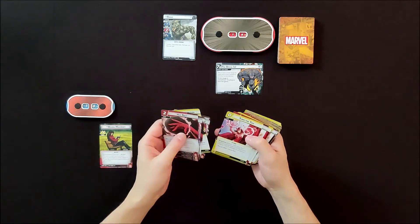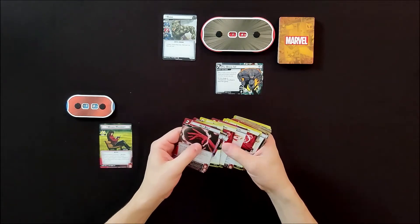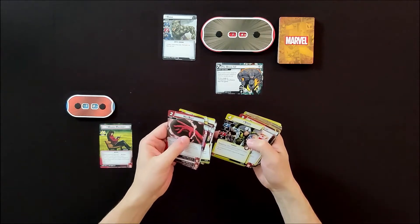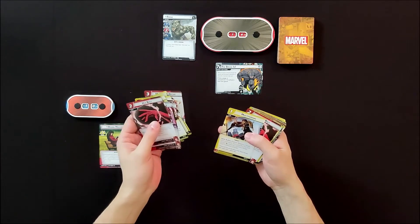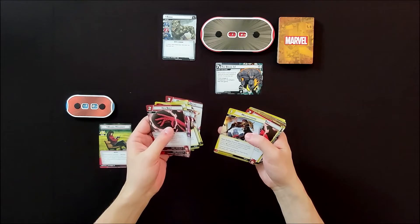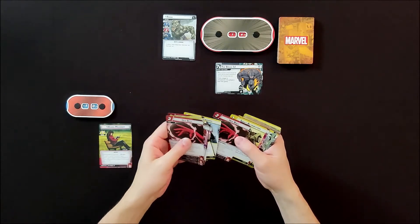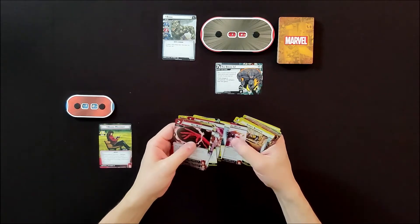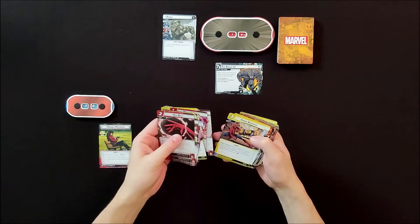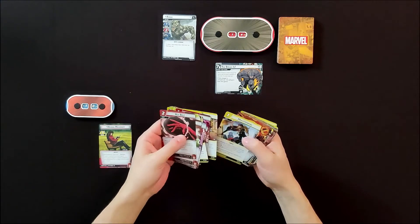We've got Quicksilver Ally. Turn the Tide — after your hero thwarts and removes all threat from a scheme, deals three damage to an enemy. Speed is another ally. Multitasking lets me remove two threat from a scheme; if you pay for this card using a mental resource, remove two threat from a different scheme.